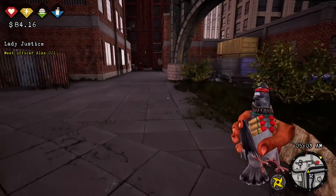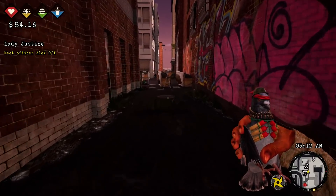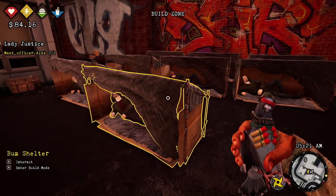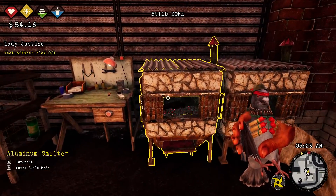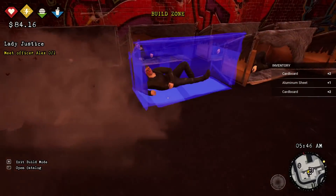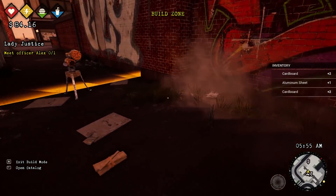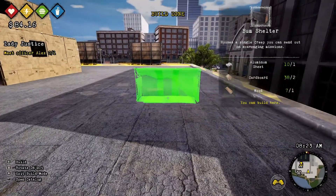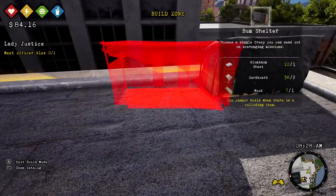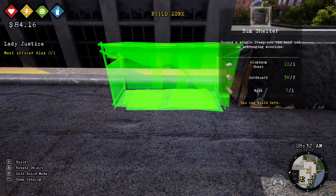My initial base is over here. I'm going to actually destroy this and move everything over there so I don't have to worry about defending two different bases. This is just too small at this point, but I do lose half my materials moving them over there. So I might keep my crafting stations here for the time being. I want to move my dudes over though, that's for sure. So we're gonna demolish that.